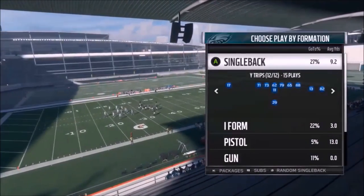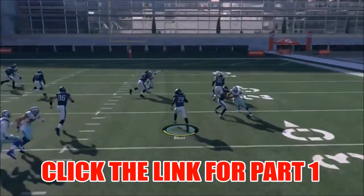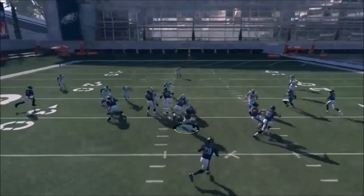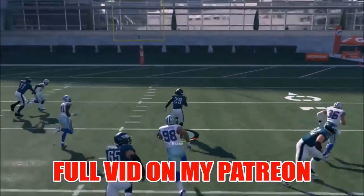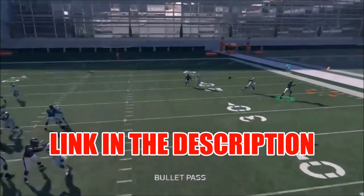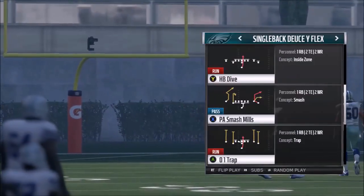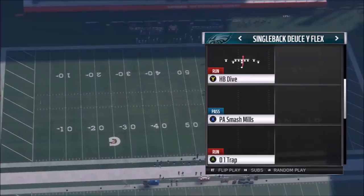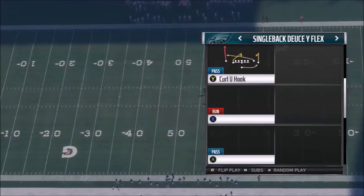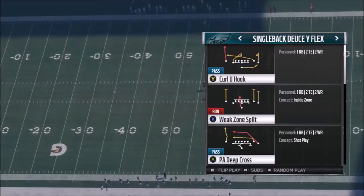I've got a really great formation and mini scheme out of the Philadelphia Eagles playbook. This right here is one of the best, glitchiest runs I've found yet. I'm going to show a passing play — this is one of the new formations in the game, so there's a lot of really unique passing plays, formations, and routes. I'm going to end the video with that. There are a couple more good run plays too, but I'll probably save those for either my Patreon or the next video. The first pass play I'm going to show is the PA Deep Cross.